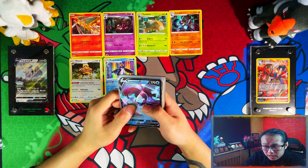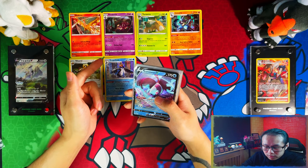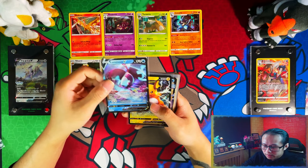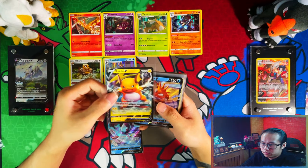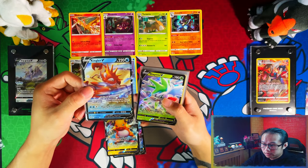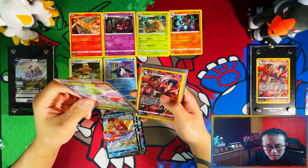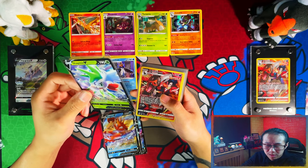From this booster box we got 18 hits, not including the holos — so six from the holos, or 12 average I guess. We have Alolan V, Thievul V, Regiking V, and Shaman V, so that's four V's — I'm going to say less than average, maybe even average.